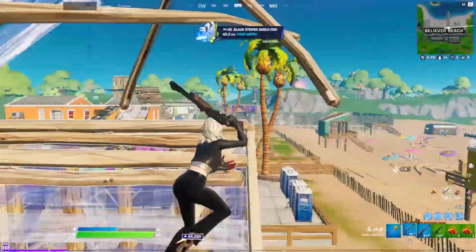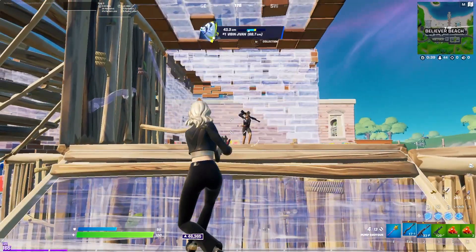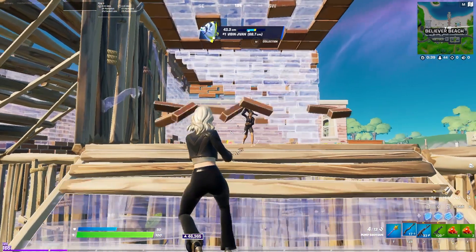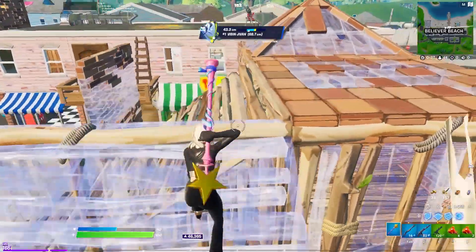Some quick Fortnite IQ. When you run up to someone's box and you're one layer below, a lot of times what they're going to do is run out the second you're approaching the box. What I did was act like I was going to continue running, but stopped when I was more than one box away so I could shoot this guy and place my own wall. I exploit in, but now I'm not in a good situation.